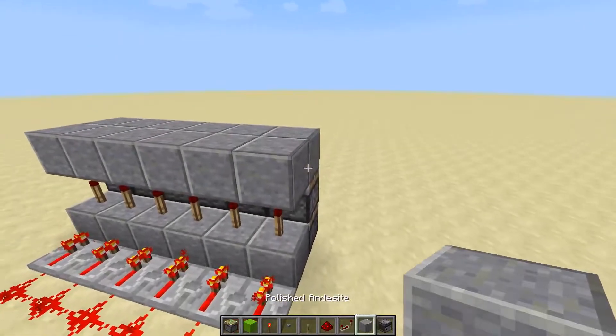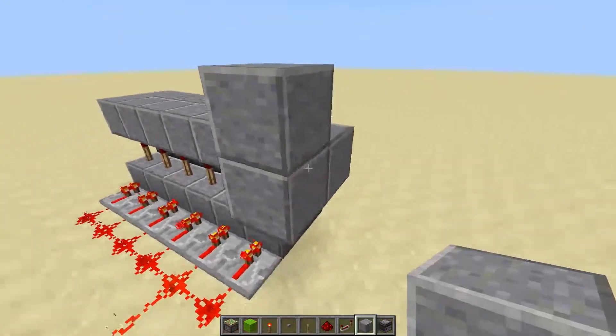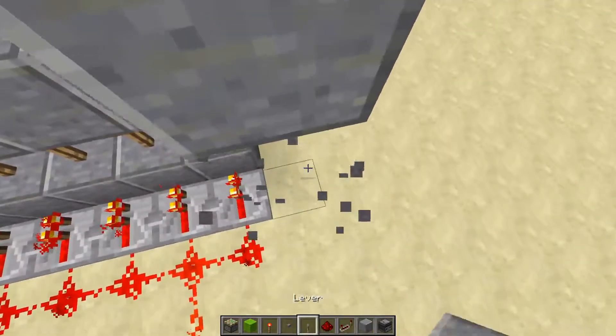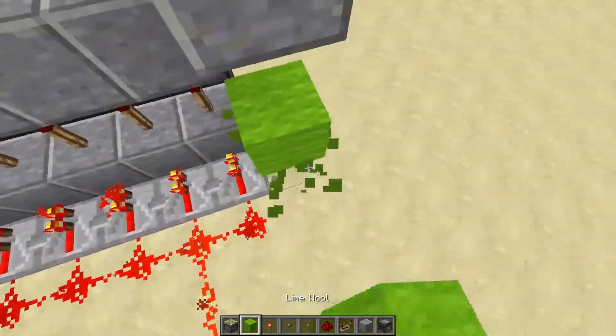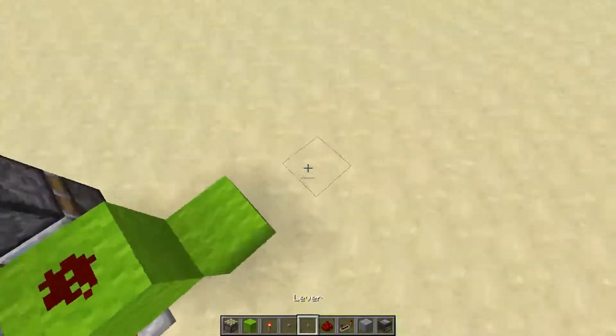Now we're going to put in our button. So we go one block out to the side — one out — and then that's where your button will go. So we're going to put in the redstone here, block below, piece of redstone, block below that with the repeater.